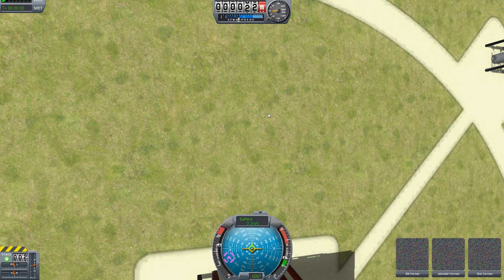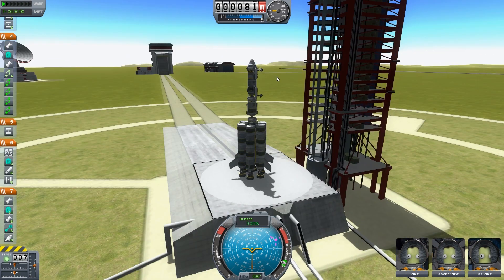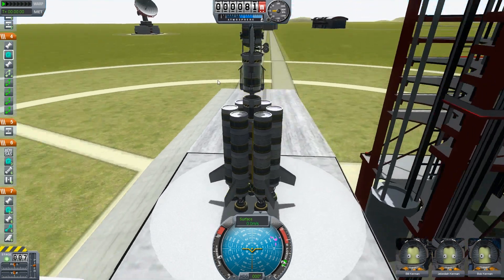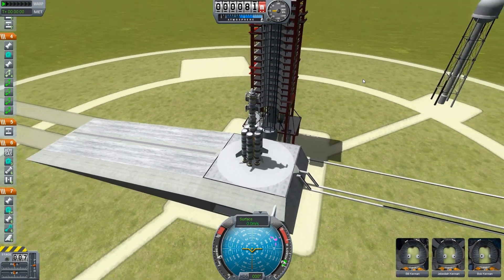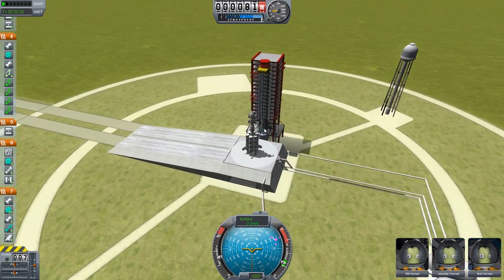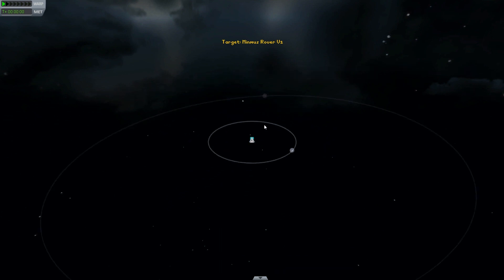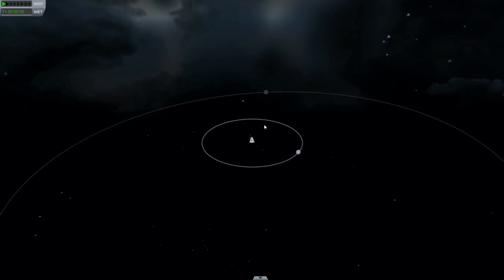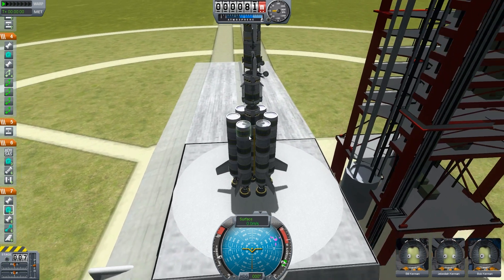We've got Bill, Jim and Bob back. I was fiddling around with the settings menu and noticed that I had my persistent debris on zero rather than unlimited, which I usually have it on — which was kind of stupid. So I've changed that back to unlimited, because I was wondering why there wasn't any debris left anywhere. So we're back to square one in terms of debris, which I have no problem with.